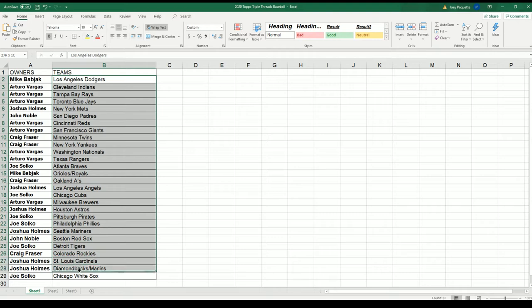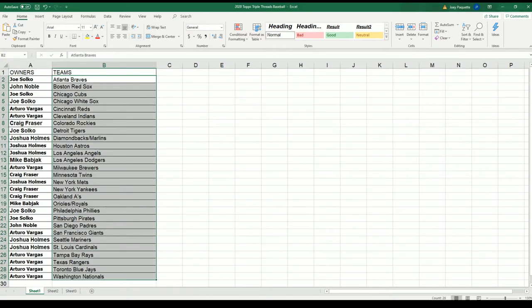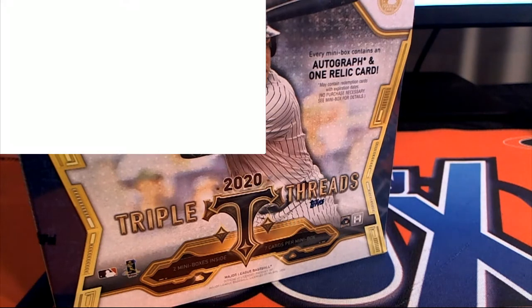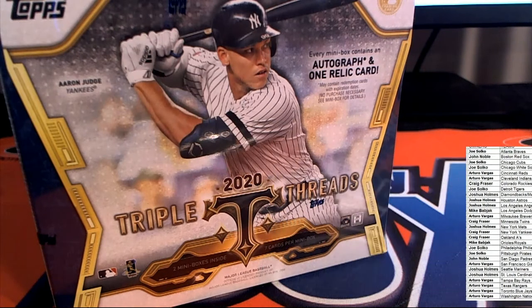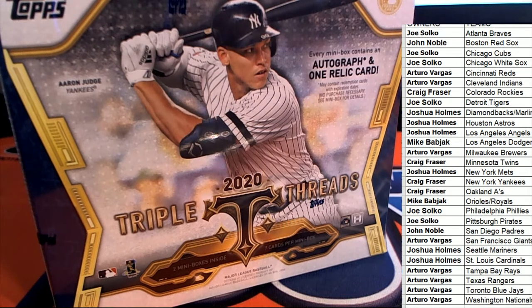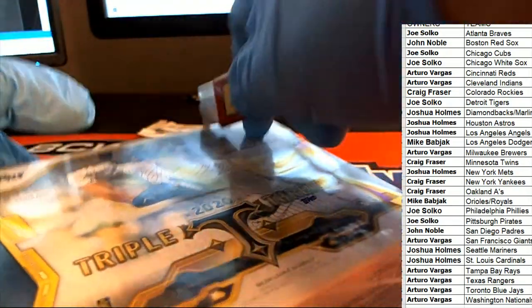I'm going to get into alphabetical order by team name. Let's break it open. Let's see what kind of hits we can get in the Triple Threads box break.